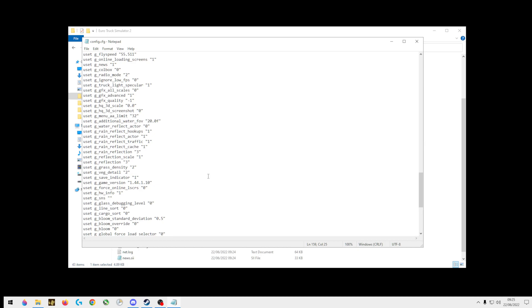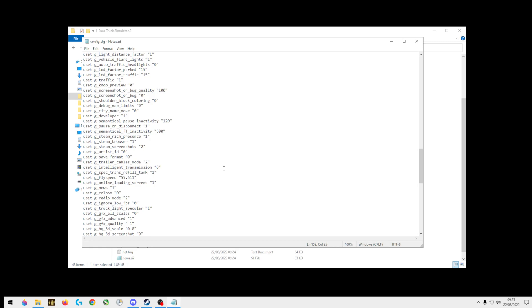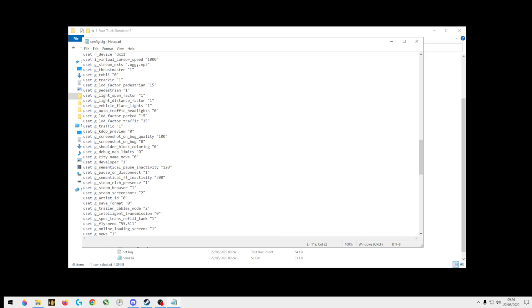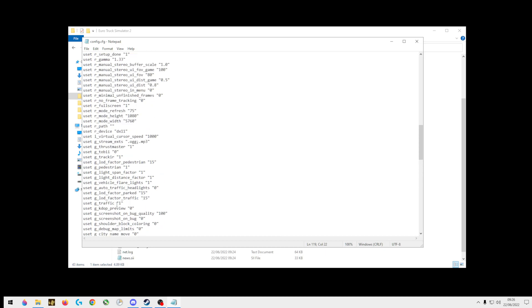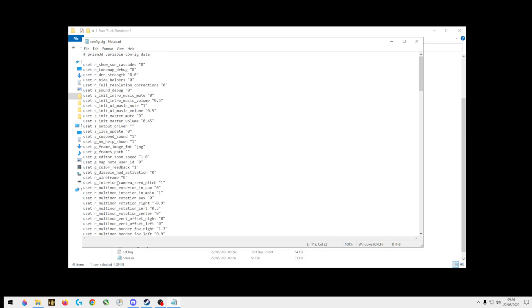And you can start putting anything you want in the console. If you want your fly speed, for some reason mine's set to 511 — just put that in. Developer and console enabled, and you'll have a console up. Push save obviously.